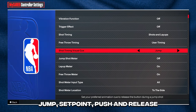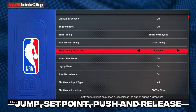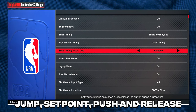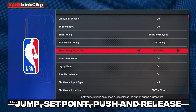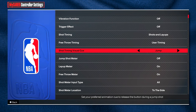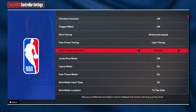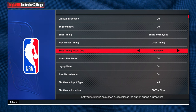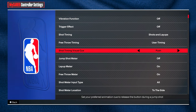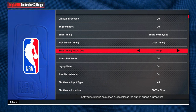As you can see, when it comes to shot timing visual cue there are four different ones: jump, set point, push, and release. In previous 2K games there were also four, but they were called very early, early, late, and very late. This year they pretty much just changed the names — jump equals very early, set point equals early, push equals late, and release equals very late.